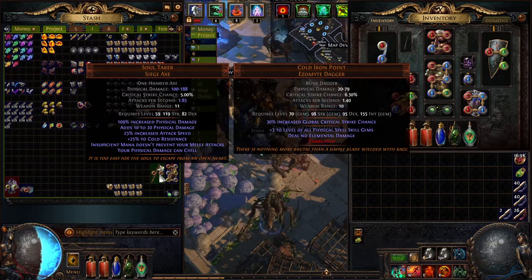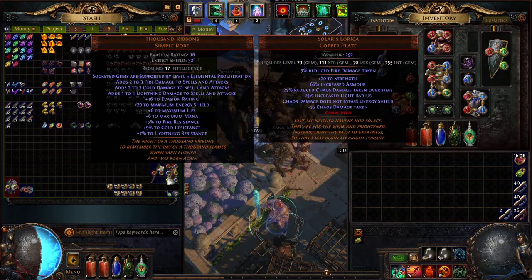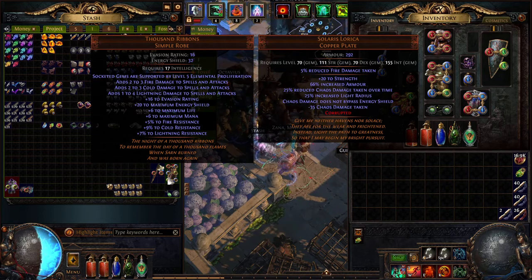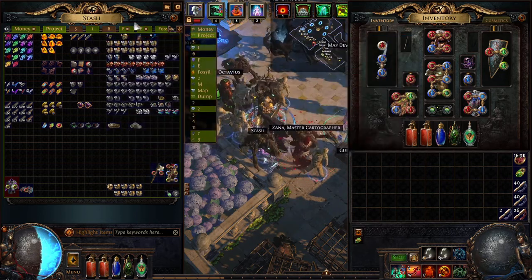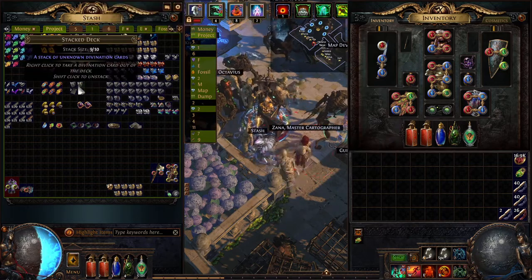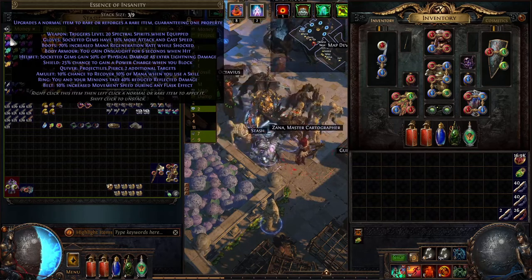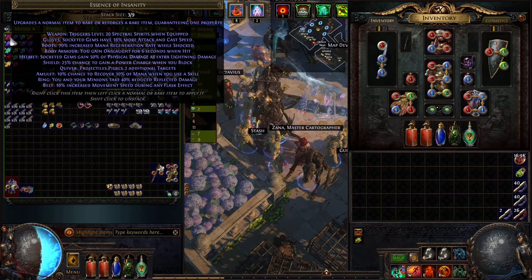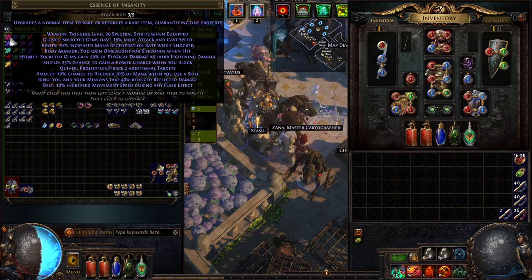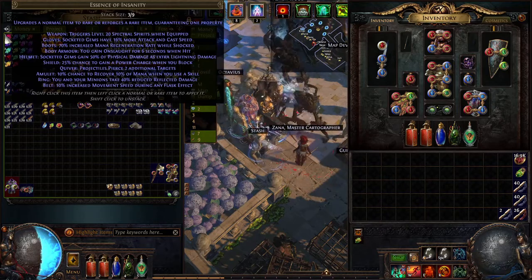Notable drops: this is a divine, but it is useful for leveling a second character — it's better than a Tabula Rasa. So we have this, and these 2 here. These came from a divination card stack, which is the one with the essences. I turned it into Navali, and she gave me these 3 here.